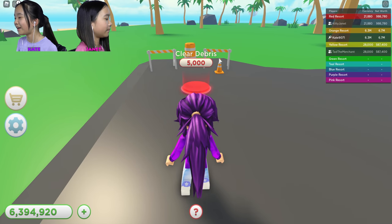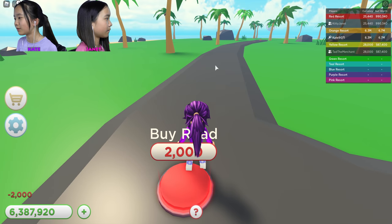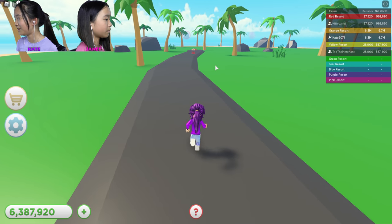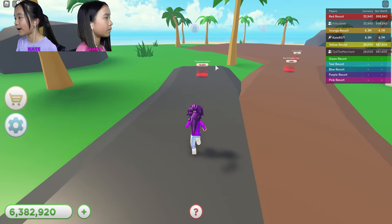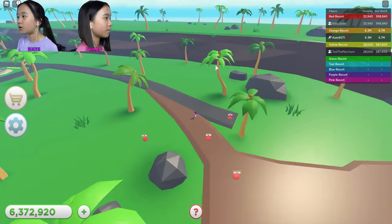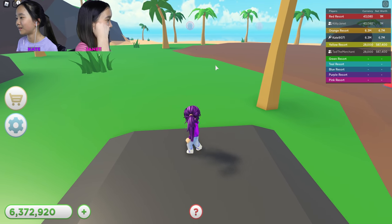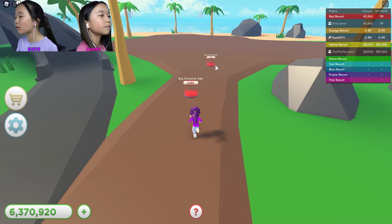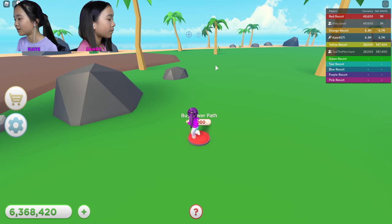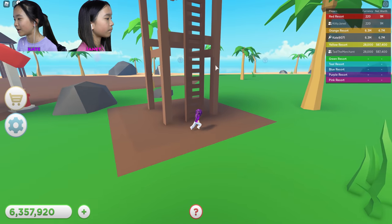The golf cart speed is 39. Clear debris, buy road — I think I prefer running though. Buy dirt path. Oh wow, expand island — wow that's big, it just keeps getting bigger and bigger! Buy road, the road is so cool, entrance to fun park!